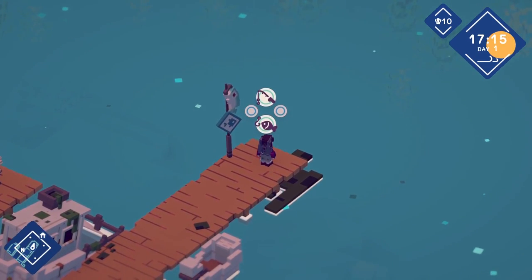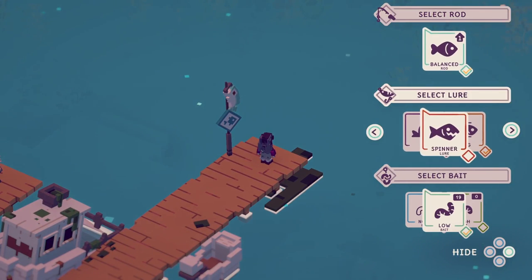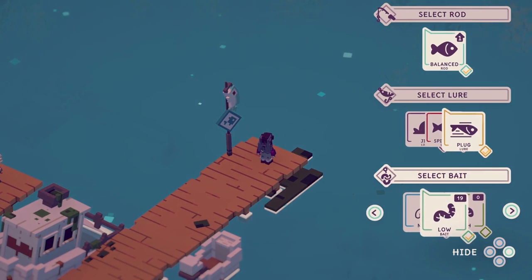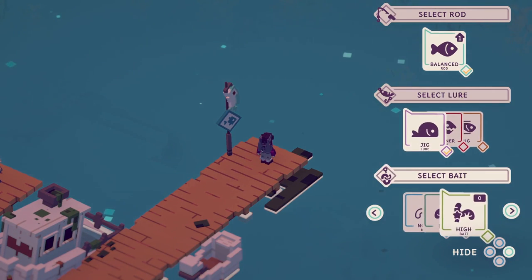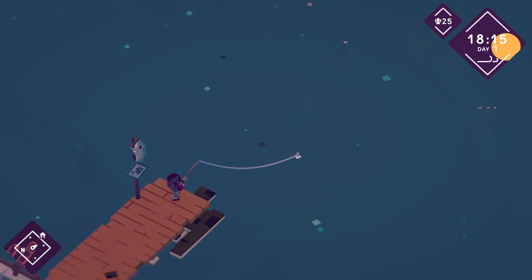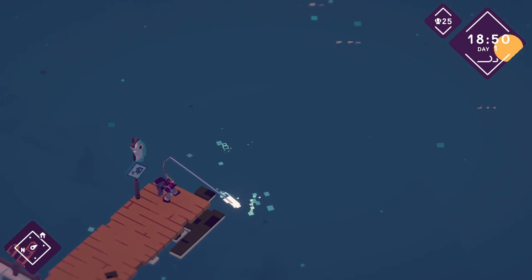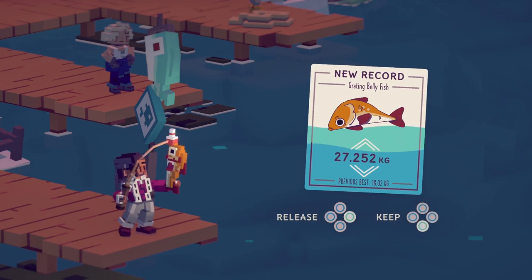I'll do a bit of fishing. I've got a balanced rod — that's the only one I've got. Let's try the jig. We haven't got any high bait so let's go for a low one — we'll get a bigger, slower fish, I think. I think the further away you cast, the more bites you get. The shadows are lengthening. Pull in — okay he's going that way. That was dead easy. There's another grating belly fish.